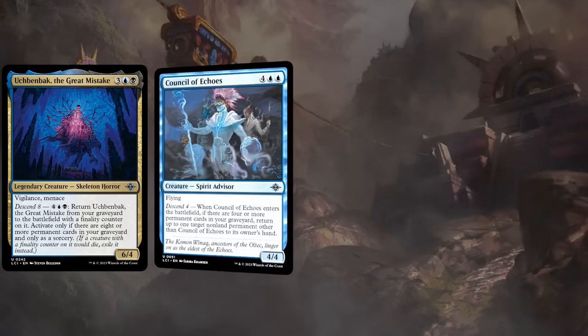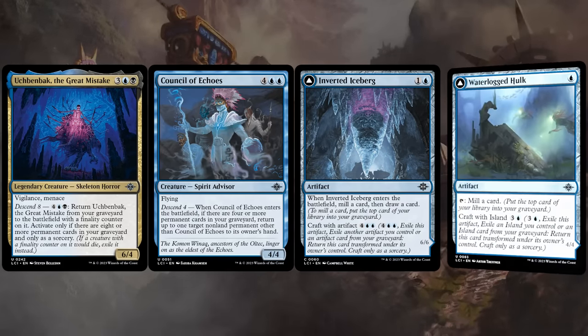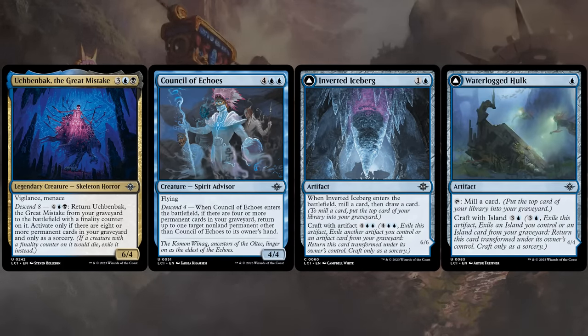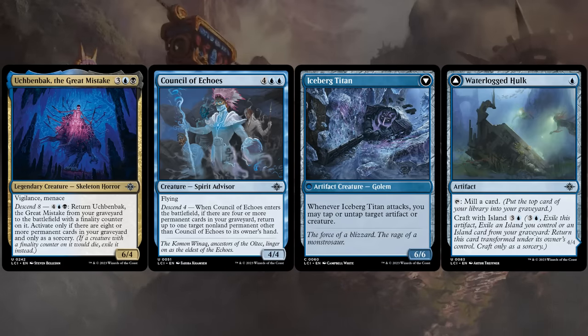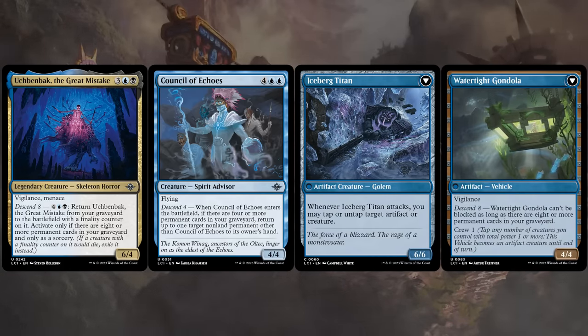Blue-black is another pretty slow archetype that wants to fill the graveyard to enable its Descend synergies. A card with Descend 8 requires us to have 8 or more permanent cards in our graveyard before the effect can take place, so that will take quite some time to achieve. Cards that help us mill additional cards into our graveyard will be great to make that happen.